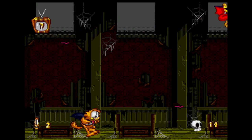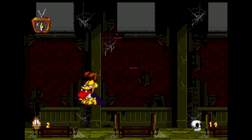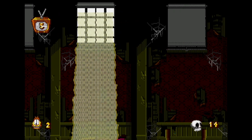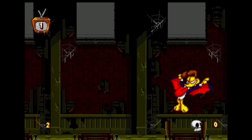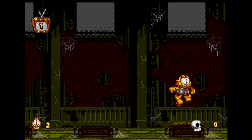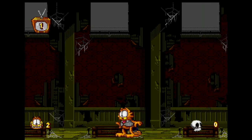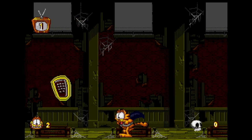This boss is quite easy when you know what to do. Jump over him, let him go in the coffin, watch out for the really annoying bats, and jump up revealing the sun. Do this three times and you can move on. Garfield: Caught in the Act is a great platformer and very enjoyable, with decent 16-bit graphics. Now let's see some more horror levels.